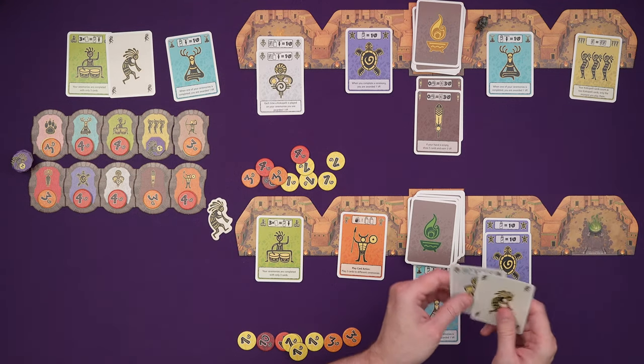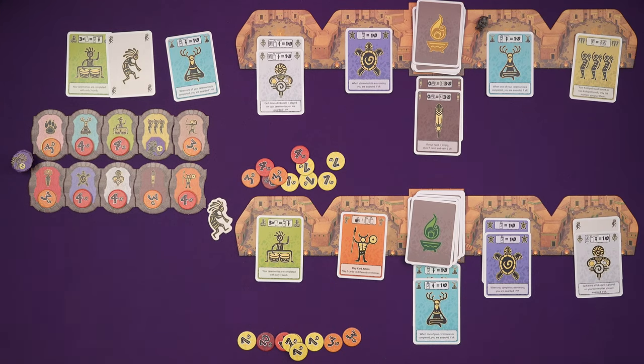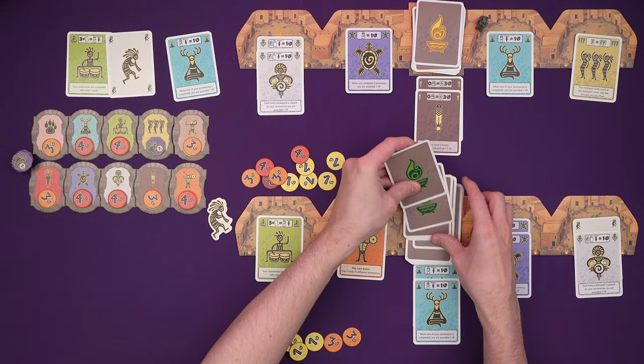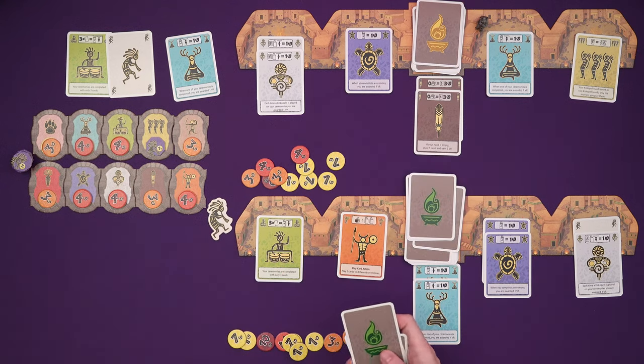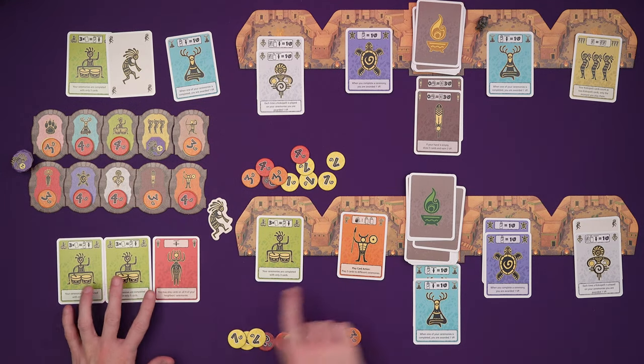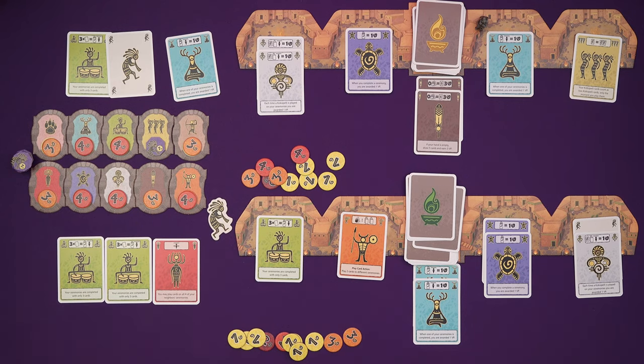I'm going to tuck that underneath just so I can see what the ability is. So I get a point for playing a Kokopelli onto one of my ceremonies and I have no cards, so I get an extra point and three cards because we're back to that now. It means I can't do that all the time because one of my two actions — I only have one card to play.